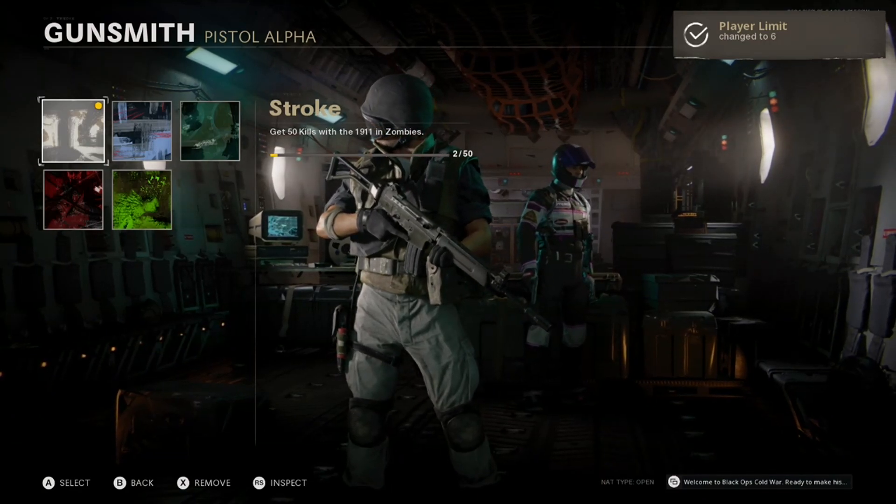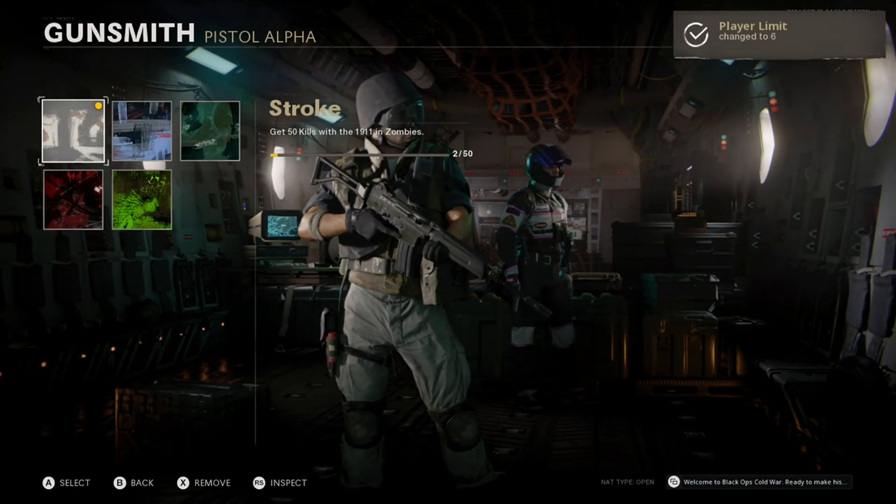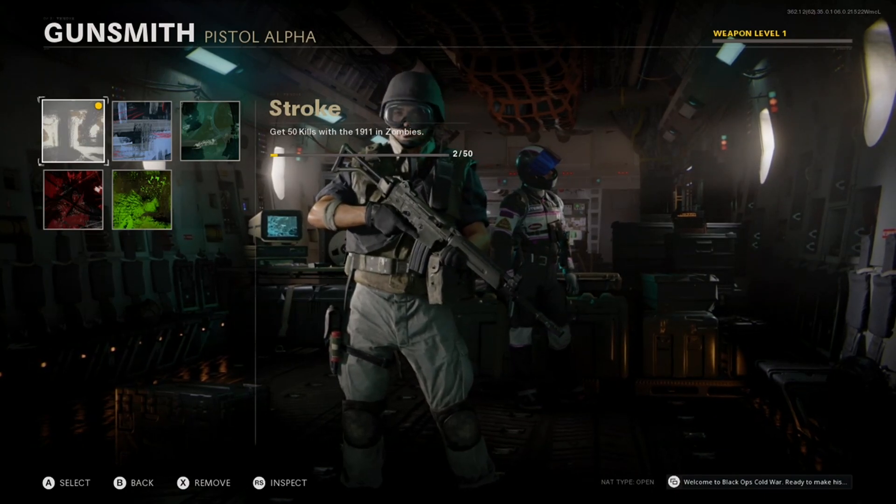Once you get kicked to this screen, you have to press the social button one more time, and then tell your friend to go into zombies.